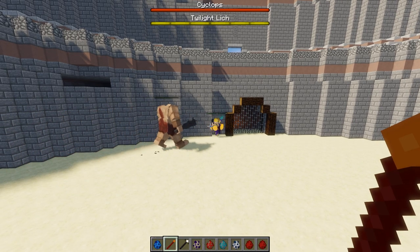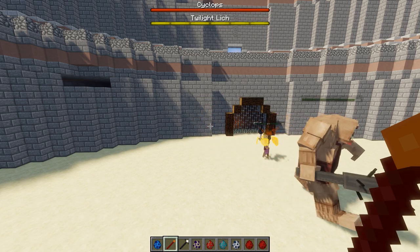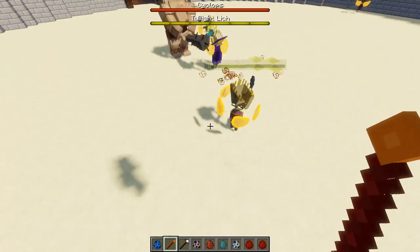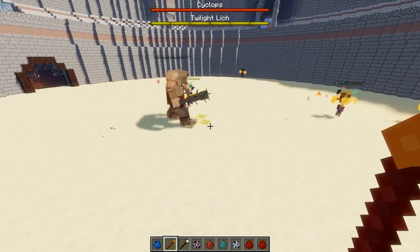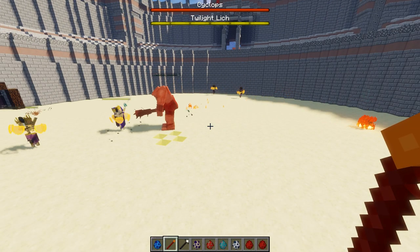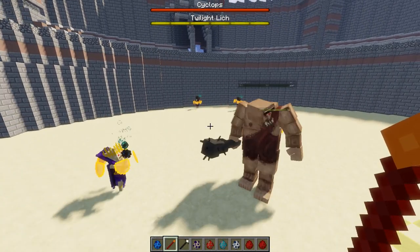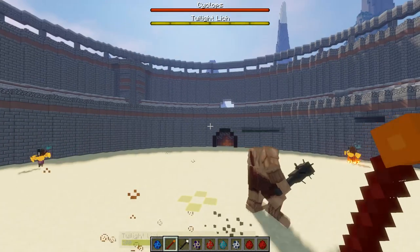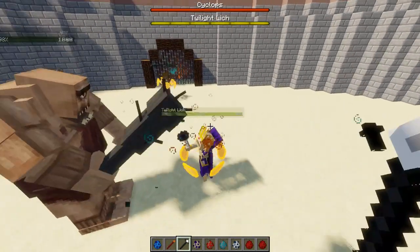I don't normally use the Twilight Lich because of the shields, but I thought this would be a good one. They are doing a bit of damage to him — he's been taken down to about 98 health but he has serious regen. I don't think the Cyclops can break through those shields so I may have to cancel this battle and move on.